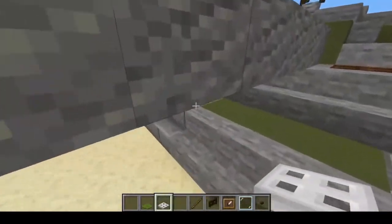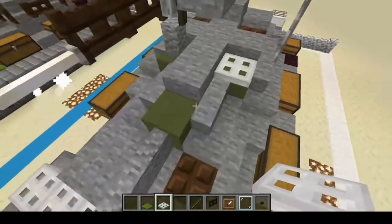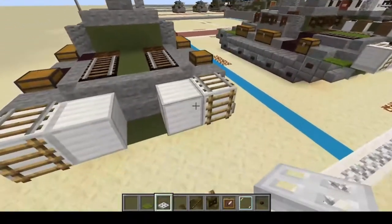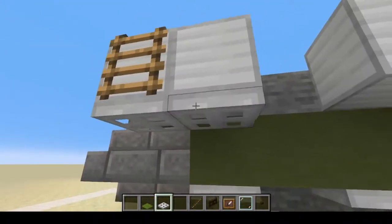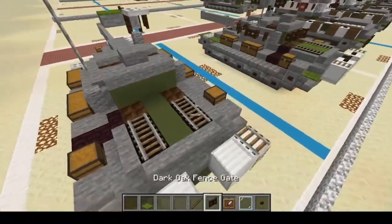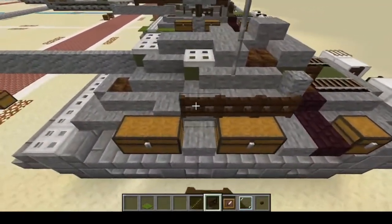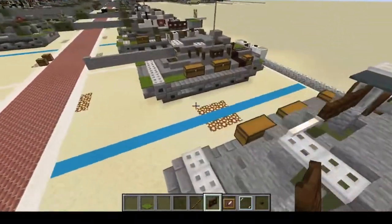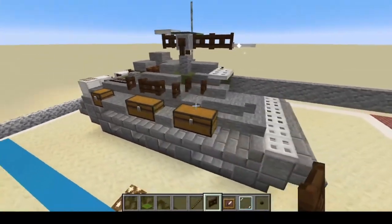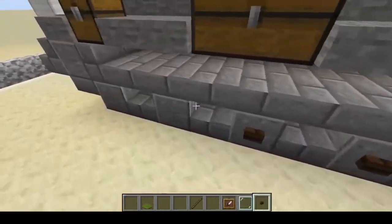Iron bars go along the front like that — one right here and two off to the side. Underneath here right there and there, and then underneath here. Then dark oak trapdoors: two right there, one two three here, one two three here, one here, one here, and one two three here. Next, buttons go on your road wheels and drive wheels.